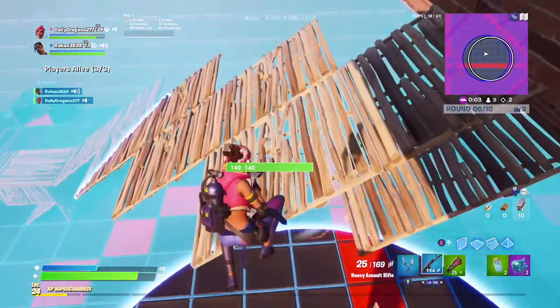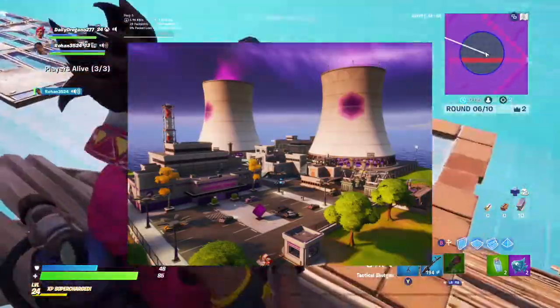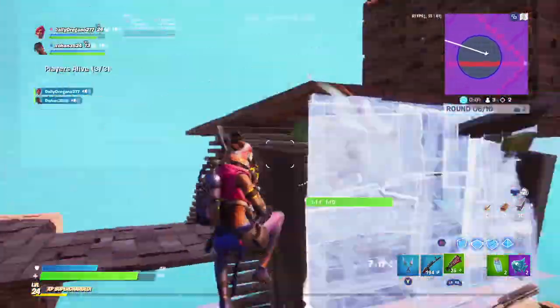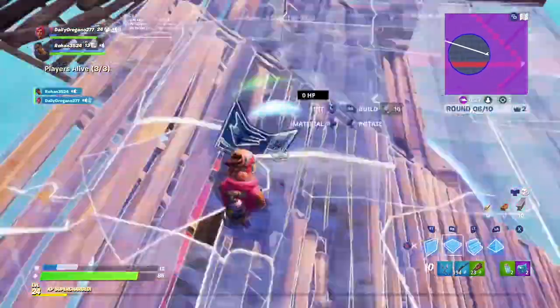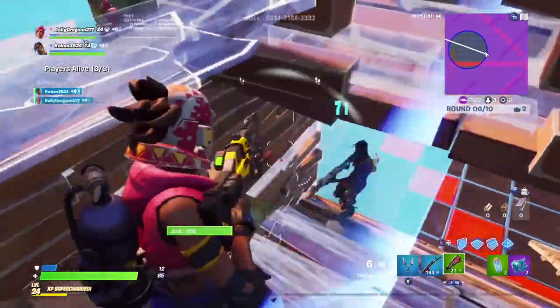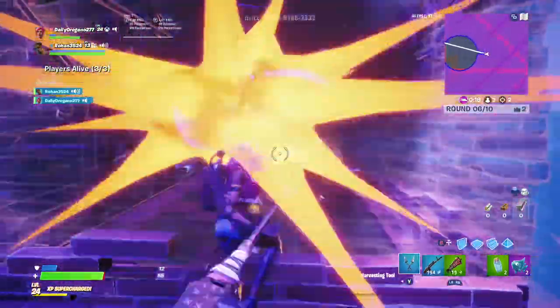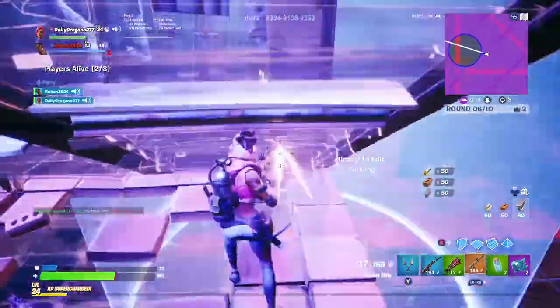At number 13, I'm going to be putting Steamy Stacks. This is because Steamy Stacks is a really barren area. I don't really like the theme of it because it's kind of bland and there's not that many chests. It's just kind of boring to drop there because it's really far off at the edge of the map. Not many people drop there unless it's for challenges or stuff like that.